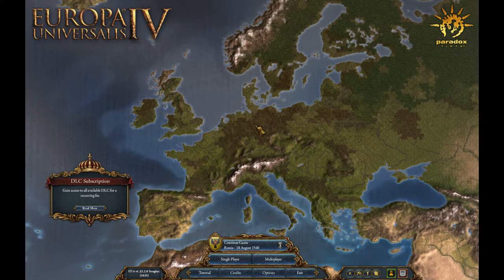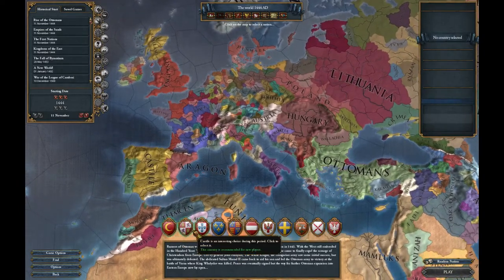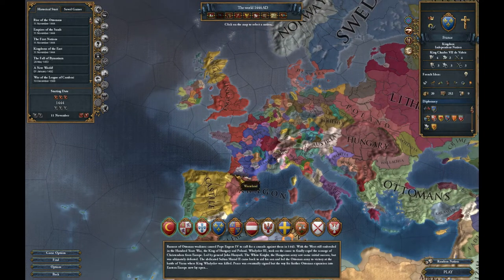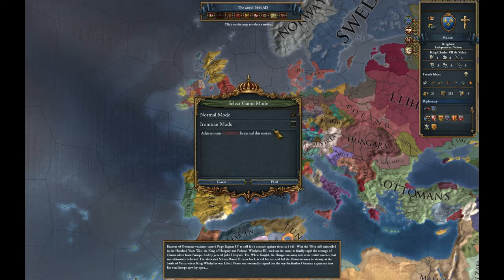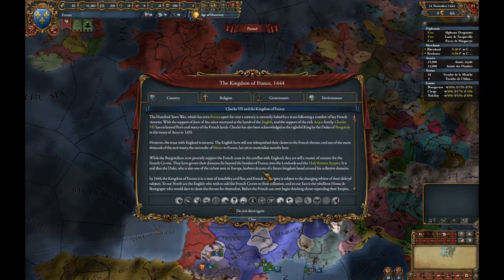Bonsoir tout le monde. Welcome to TomPlays Europa Universalis 4 for Absolute Beginners. This time we're going to play France. We'll choose single player and use all the default options. This gives us the background on France.